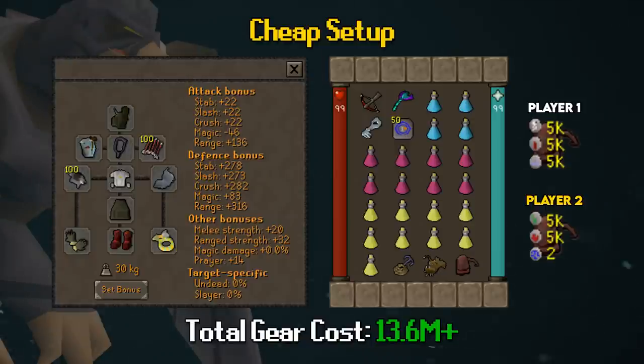Player Two has high alchemy runes — Nature Runes and Fire Runes — plus a couple of Law Runes to teleport to Trollheim, to alch drops for extra profit. Most food drops should be funneled to Player Two since they lack Blood Barrage sustain. Player One without Trollheim can use the drop trick: teleport to Trollheim, drop some food, teleport to house, teleport back, and pick up what you dropped for a full inventory. Total cheap setup cost is 13.6M+. On a duo without a slayer task, bring around 20 chinchompas per kill — but if you're learning, be conservative, as you'll lose the whole stack if you die.